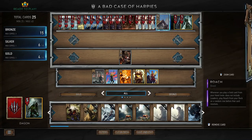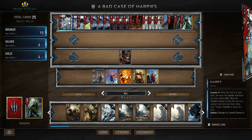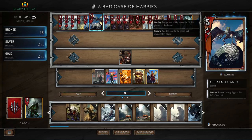We have Renew, which allows us to play Woodland Spirit multiple times. To ensure we have enough harpies in our deck, we have a couple of Necker Warriors which we can use to duplicate the harpies and put them at the bottom of our deck. We also have three Selano Harpies which spawn two harpy eggs to the left of the unit.